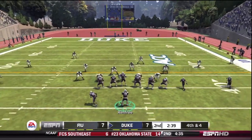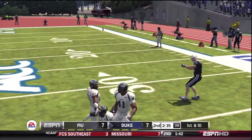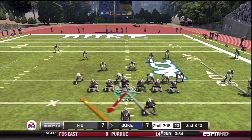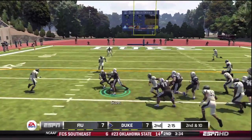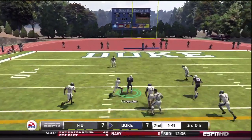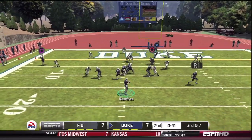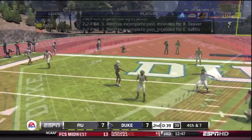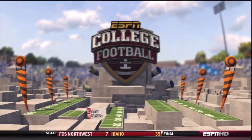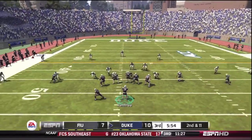Going for it on fourth and four since it's out of field goal range. Vernon makes a tough catch and we've got the first down. Handing off to Scott to the left — he spins to no avail, third and five. Over the middle to Crowder: he makes the catch, gets popped, gets the first down. Third and seven out of the shotgun: Renfrey had a touchdown if he leads him a little farther, but throws behind him instead — settle for a field goal. It's 10-7 at the half. Duke has the lead. Not impressive, but it's a lead.